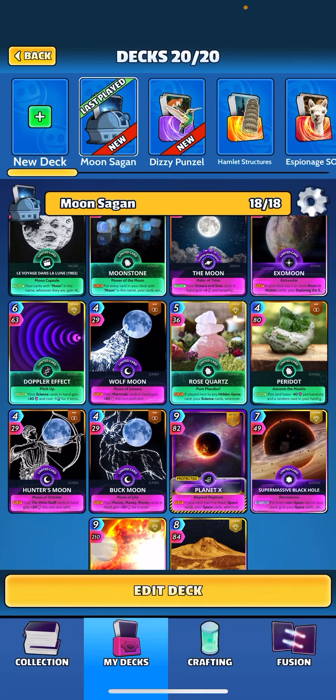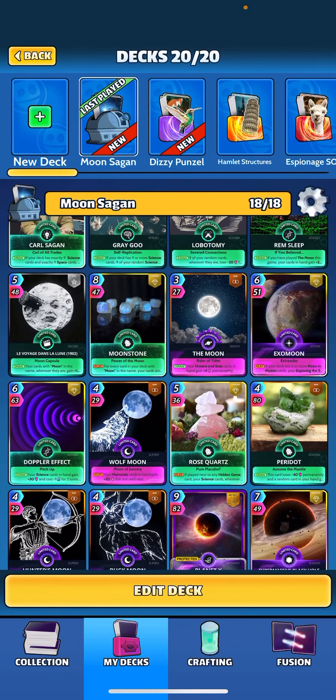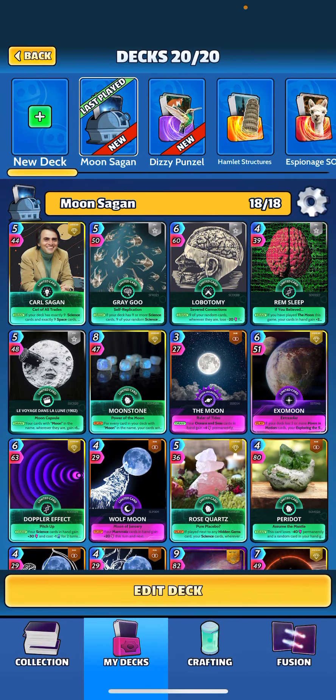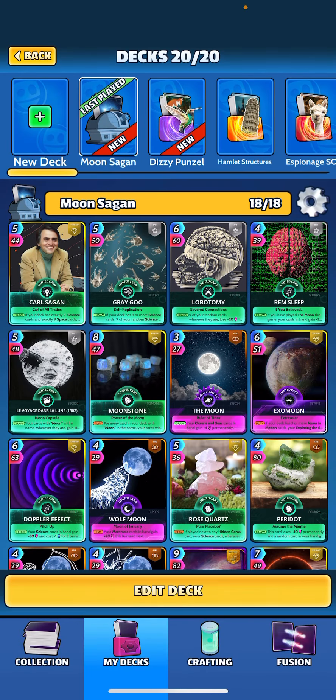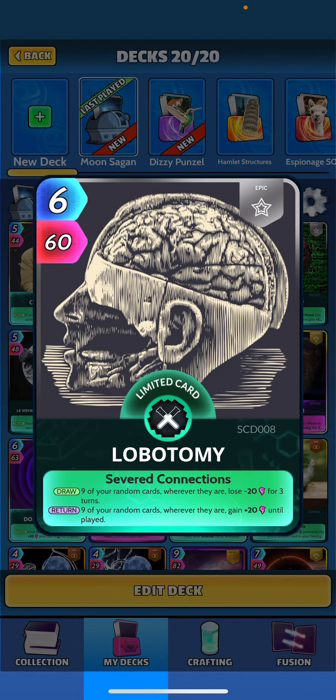We have the three moon-in-motion cards to trigger Exo Moon, which is going to buff our HD and Exo Moon itself — a couple of little buffers there for each other. We also have Gray Goo in this deck; I've been liking this card a lot lately. If your deck has nine or more science cards, nine of your random science cards wherever they are lose 10 until played, and your non-science cards wherever they are gain plus 10 permanent — so all our moons essentially get that plus 10 permanent. Lobotomy: when drawn, nine of your random cards wherever they are lose 20 for three turns, but when returned nine random cards gain 20 until played, so we get that until-played buff.